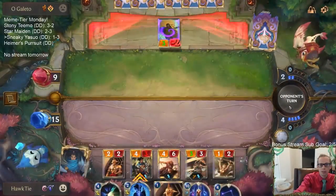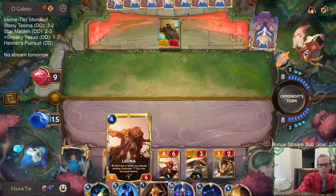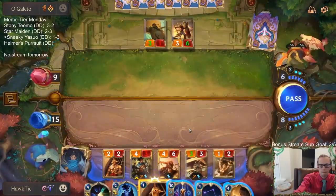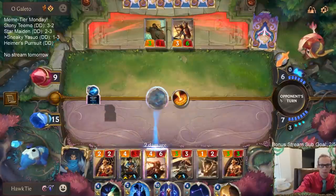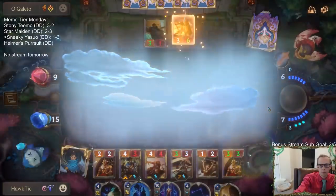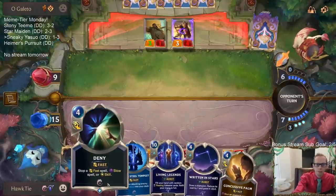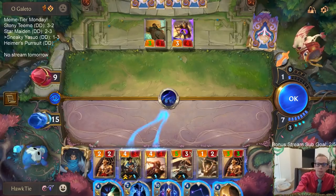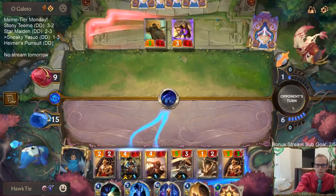I'm going to take this Written in Stars - maybe we'll get one of these other champions. Or maybe if they have a Riptide Rex that blows up the whole board, we can refill with Written in Stars. So we're at three out of five for Yasuo. They're killing Leona - we'll let them kill Leona.